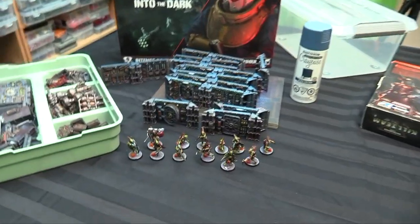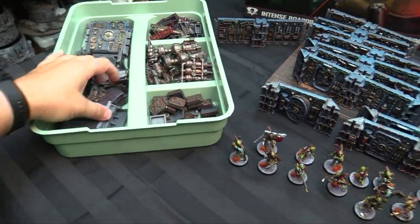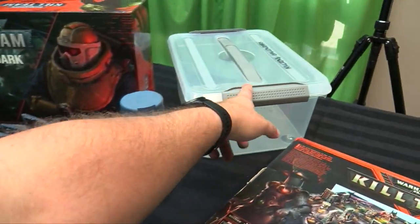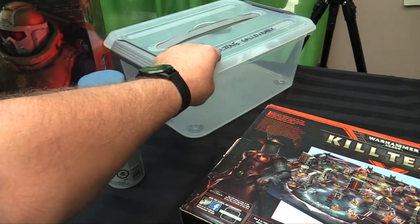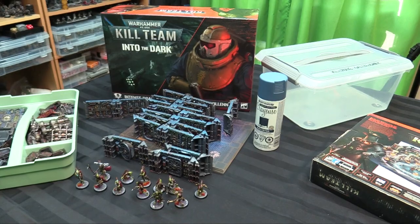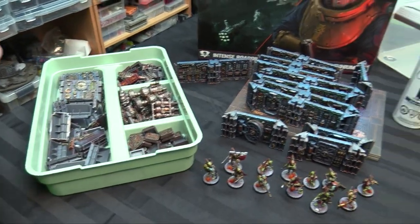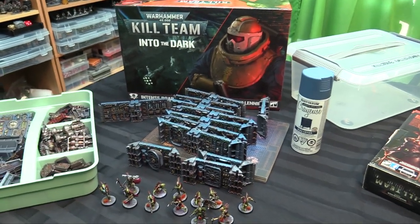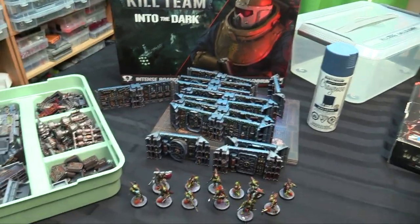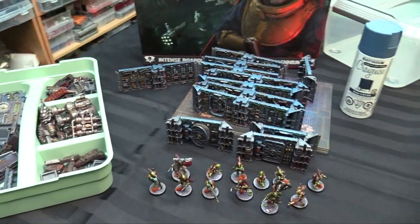Kill Team Into the Dark is painted up this week — all the wall sections, caps, pillars, ancient machinery, and barricades all fit conveniently into one of these Walmart totes. They're like A1 totes, about $8. They're perfect because they fit basically a kill zone's worth of terrain, meaning I can store it without it getting dinged up and without putting it back in the original box.